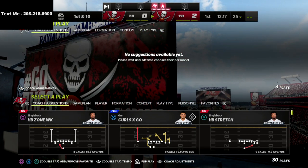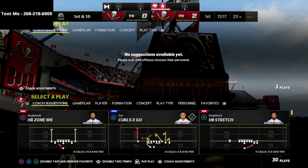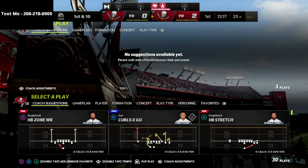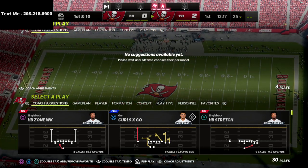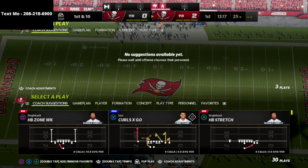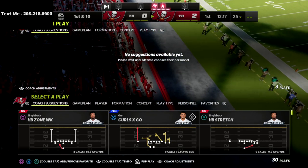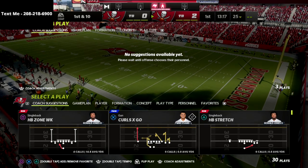If you want to get my full nickel 335 wide based 46 defensive guide — which includes dollar, some bear sets, 335 to 335 wide, and nickel normal (which most people don't realize how good it is this year) — the link is in the description. Just click that link, it takes you right to the website, and you'll get the defensive guide for just $15. Thanks so much for your support, and I think you're about to have a lot of fun on the defensive side of the ball.